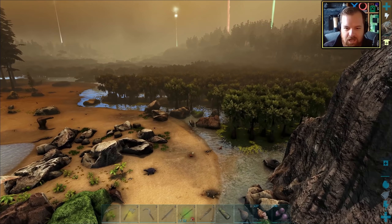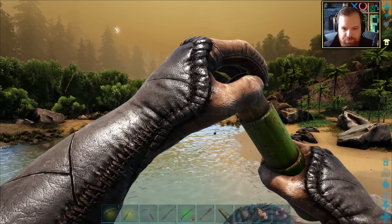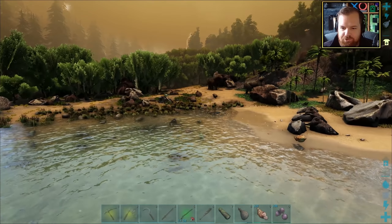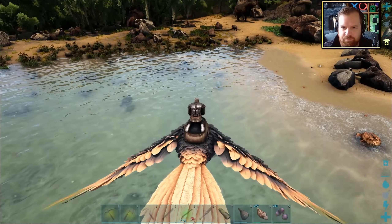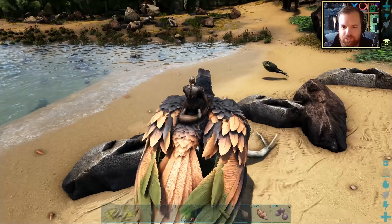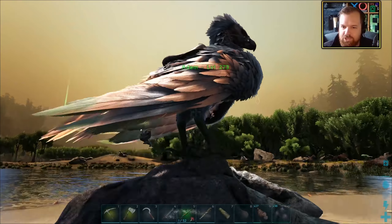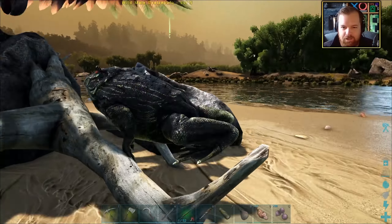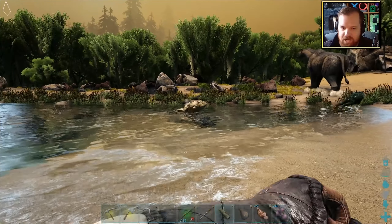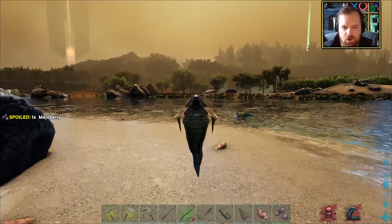Here we are at the swamp. Let's see if we can find ourselves some froggies. There's a small army of froggos over here — there's one Beelzee Buffo, like literally five plus of them. Some of them are in the water, some of them are on the land around here. This is awesome! Level five though — that's the lowest level there is. Darn it. And I've been leeched. That's not cool.